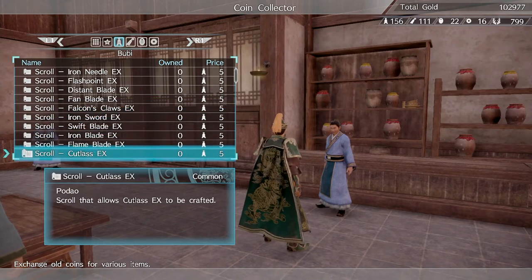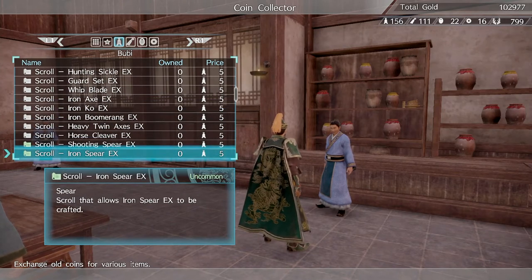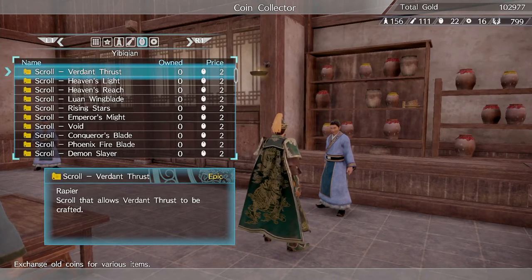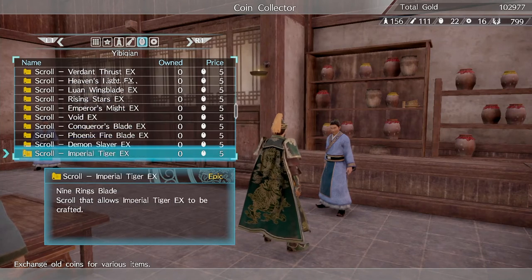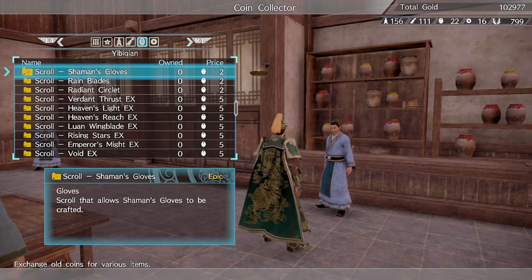Moving on — there are different currency tiers. The 'Bu Bi' is like the regular weapon currency, just a normal starter weapon. Then you move up to 'Dao Bi,' which is a little better. Then you move up to 'Yi Bi Qian,' which is what you'd consider the best or epic-tier currency. The further down the list you go, the more EX or rare the weapon — and you'll need Yi Bi Qian, which is really difficult to get.